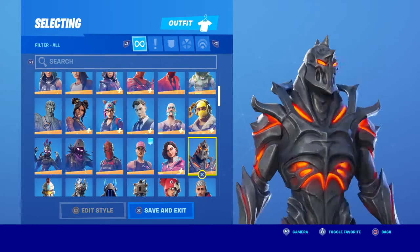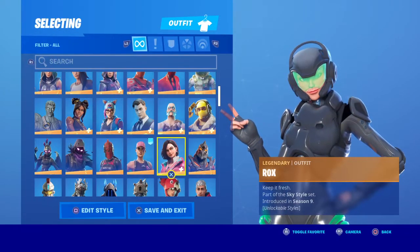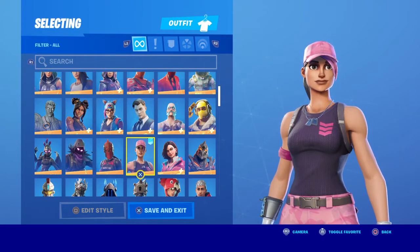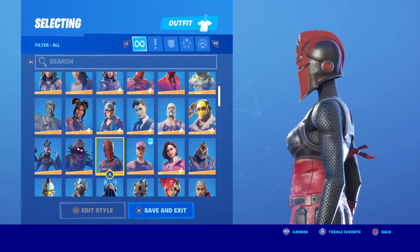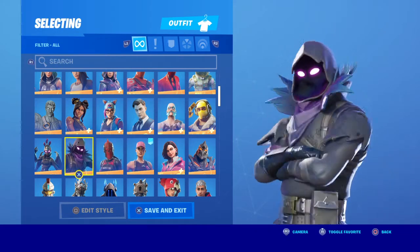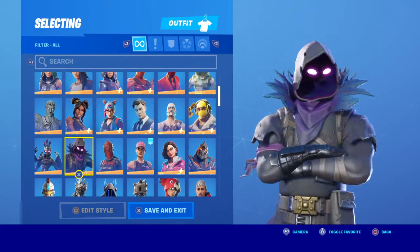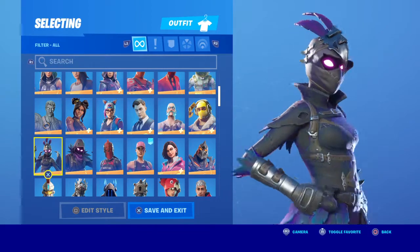Ragnarok — yeah, it's a nice skin honestly. Raptor — I kind of regret buying. Ruin — looks like Black Knight and Omega combined. Rocks — literally rocks. Rose Team Leader — very very good skin, I like this. Red Knight — I bought it for the back bling, I do use this skin sometimes.